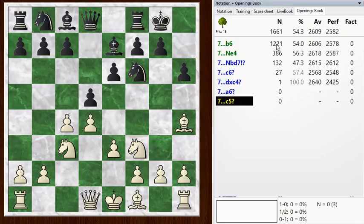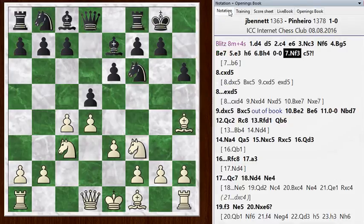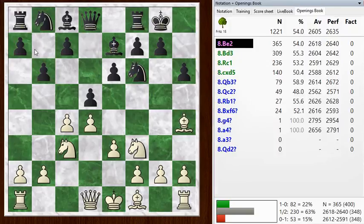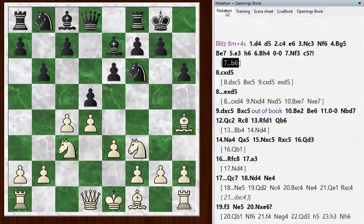Black is doing fine here, and a typical way of playing is with this b6 move — setting up for a fianchetto of this bishop. You can see how white has a bunch of different ways they can play: bishop e2, bishop d3, rook to c1, or exchanging right away. These are all reasonable ways to play, and it leads to a position which is quite solid for black with no problems.